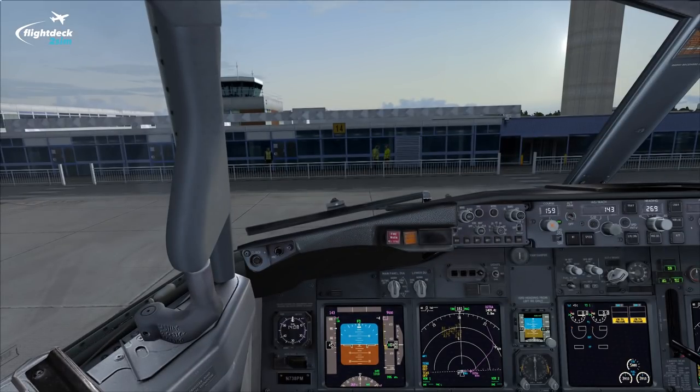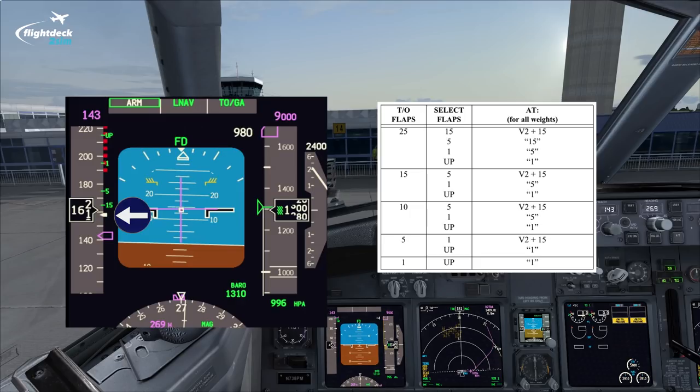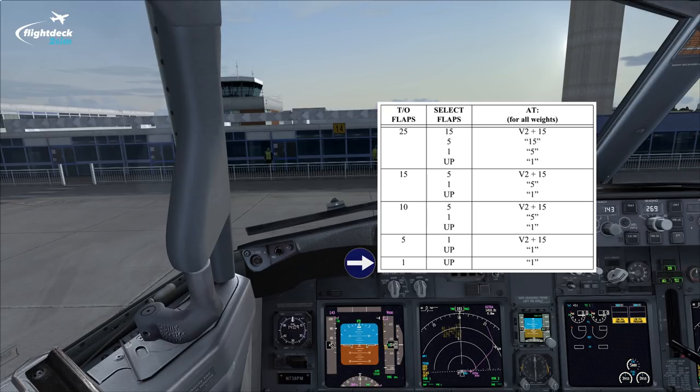Now we've discussed and determined the most optimal flap setting for departure and how we calculate it — let's talk about the takeoff flap retraction speed schedule. From the flight crew training manual, all you have to remember is that for all takeoff flap settings except flap 1, you initiate flap retraction at V2 plus 15. This speed is easy to recognize on the PFD because there's a little white bug 15 knots above the V2 speed. Using flap 25 as an example: select flap 15 at V2+15, select flap 5 at the 15 bug, flap 1 at the 5 bug, and flap up at the 1 bug. For flap 1, all you do is select flaps up after reaching the flap 1 speed.